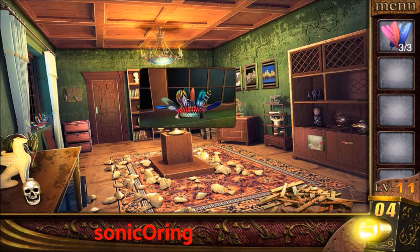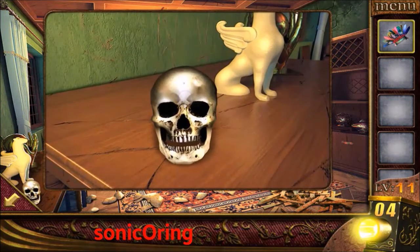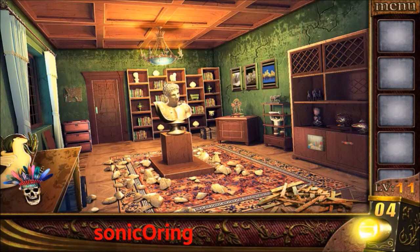Place all the feathers on the Indian head on the left window and take it. Use it on the left skull. It will bite, and we need to find the ball that will crack it with the bite.